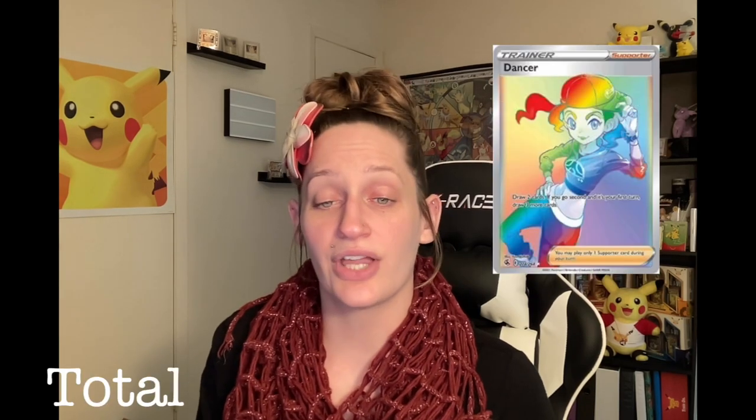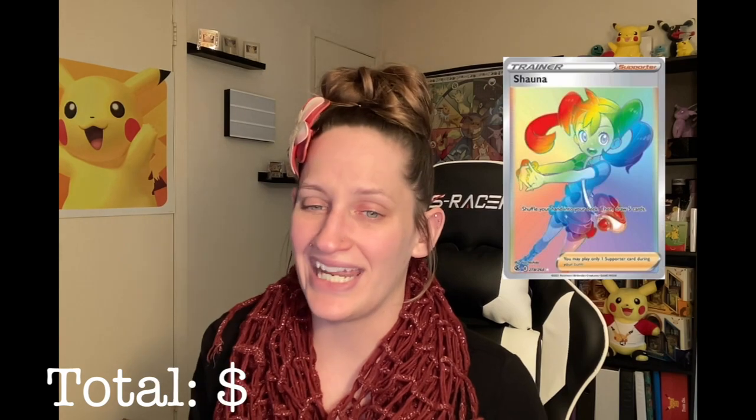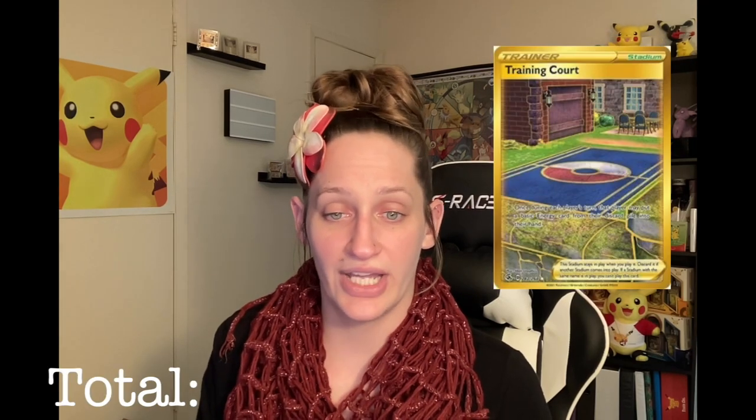We've got the three gym leaders again for $7.68, Dancer for $7.77, Elesa Sparkle for $11.60, School Boy at $5.50, School Girl at $7.87, Shauna at $10.81, Sydney at $7.34. We have another secret rare — Flaaffy for $13.56. We've got Power Tablet which is $11.44, Training Court which is $9.51, the Grass Energy is $12.42, and then the Fire Energy is $15.63. That is quite insane — some pretty pricey stuff right there.